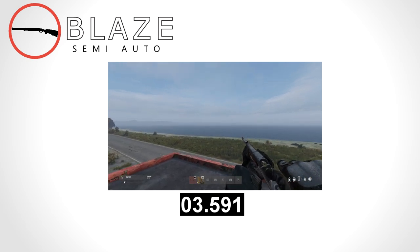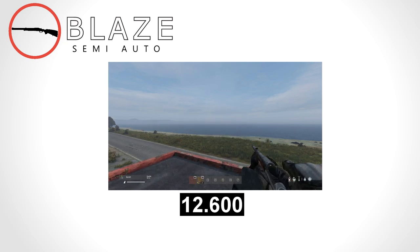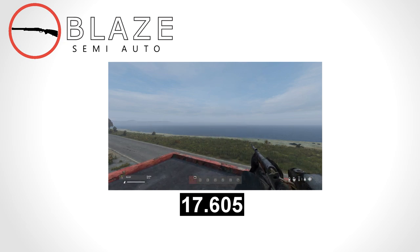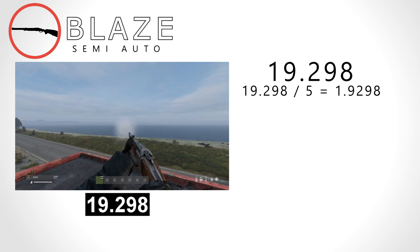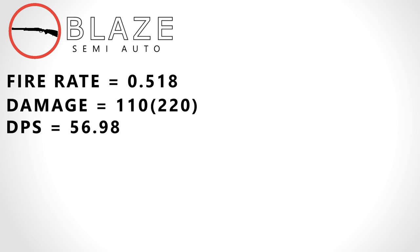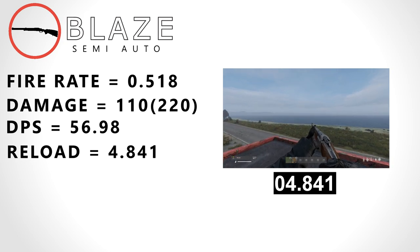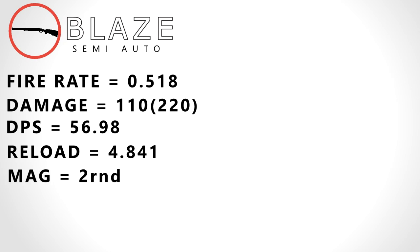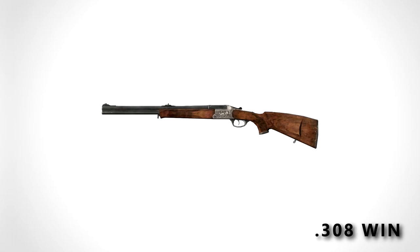Here we have the Blaze, a new weapon added in 1.06. The Blaze takes 19.298 seconds to shoot 10 shots — keep in mind it shoots two rounds at once, which you can activate by pressing X on PC — giving a fire rate of 0.518 rounds a second. It has a base damage of 110, or 220 if you have it on double mode, giving it a DPS of 56.98, a reload speed of 4.841 seconds, and a DPM of 3421. It weighs 3 kilograms. The Blaze shoots .308 Win rounds, takes the hunting scope and ghillie wrap, and has a 2-round mag capacity with a realistic range of 800 meters.